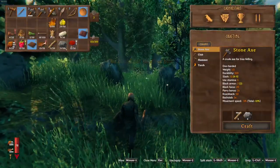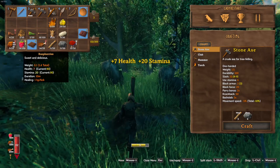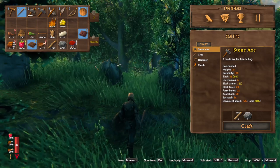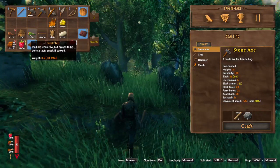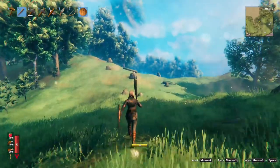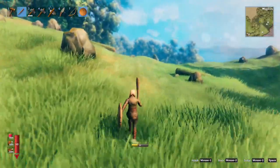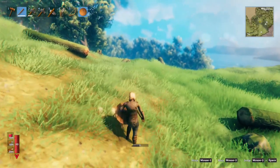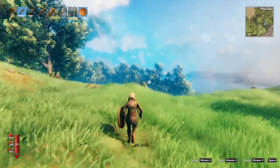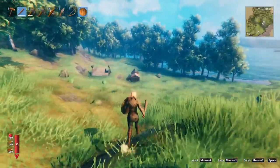You could eat another bite — okay, let's eat then. Can't eat another bite. I can eat that one. Wow, I don't have any water. Where's my water? I thought I made a waterskin — is that what I'm supposed to make? Let me run back here and see if I can make a waterskin. Okay, there we go. Not sure if I can make a waterskin.